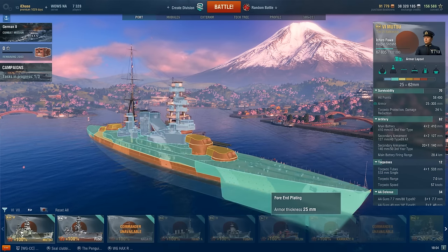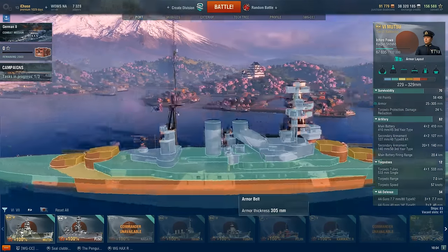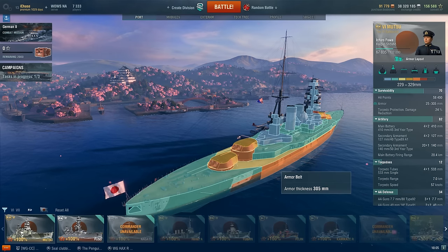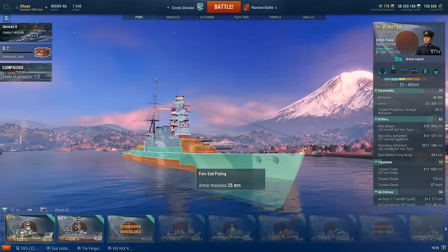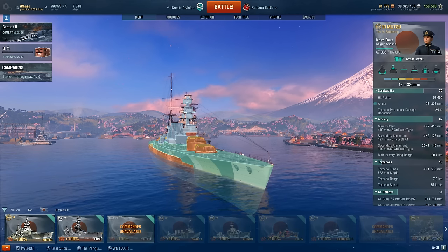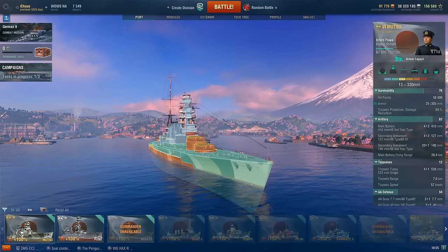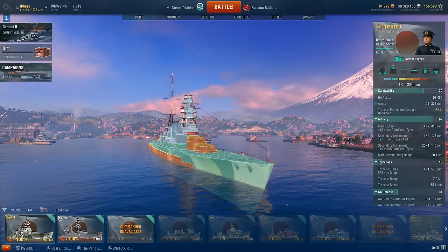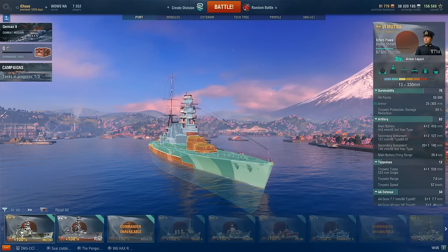The Mutsu has 25mm of bow armor, 25mm of upper casemate armor, and her belt is pretty thick with anything from 229 to 305mm of armor. As long as you stay reasonably angled, you can bounce 356mm shells all day long — so at tier 6 you're reasonably well protected. Where the issue really begins is when she gets up-tiered into tier 8 battles. Even at tier 7 battles, while those are not all that great, at least you can still put out the hurt.